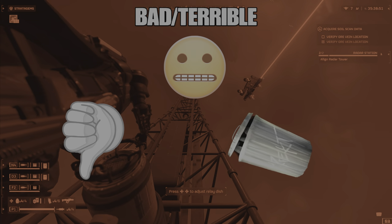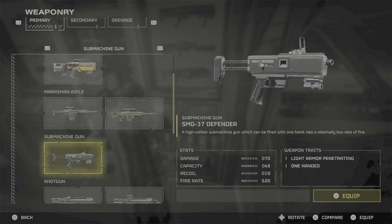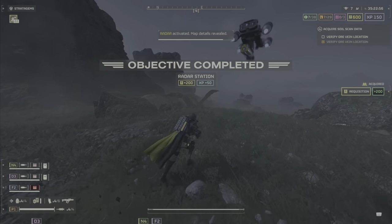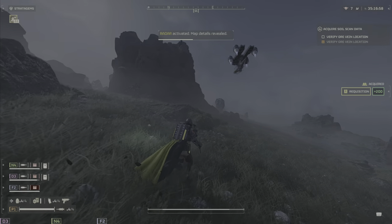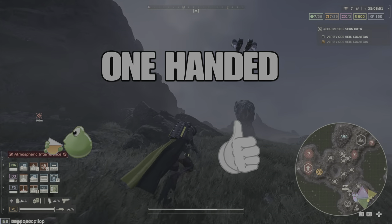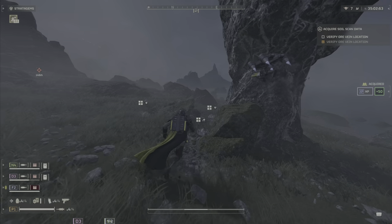Moving on to SMGs — there's only one SMG in the game, the SMG-37 Defender. This SMG is pretty good. It doesn't have the greatest damage but the ammo makes up for it. On missions where you have to run while carrying an objective with one hand, you can use the SMG since it's a one-handed weapon, giving you effectively a 70-round pistol while holding a mission stratagem.